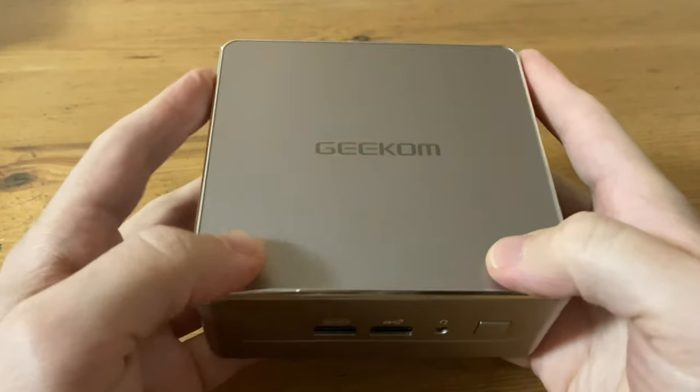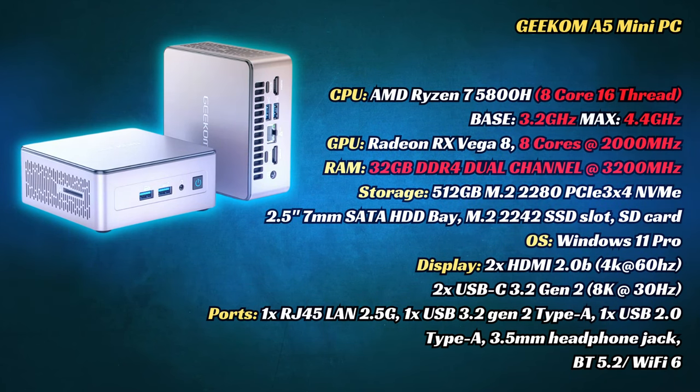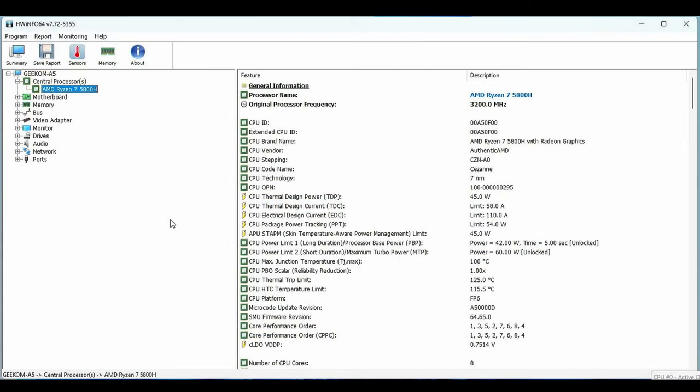For today's video, we'll be using the Geekom A5 Mini PC. This small computer has a surprising amount of storage options, uses the onboard Vega 8 GPU, dual-channel DDR4 memory, and is quite affordable. We'll be running Windows 11 Pro, and all the software and drivers are updated to the current latest versions.